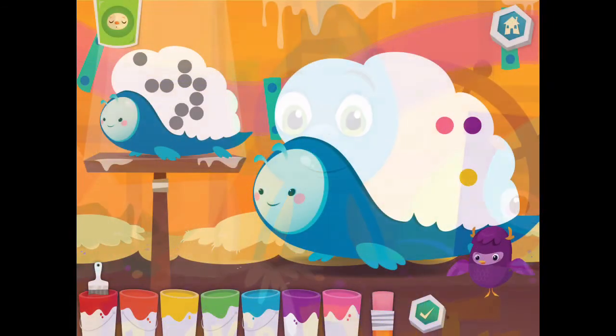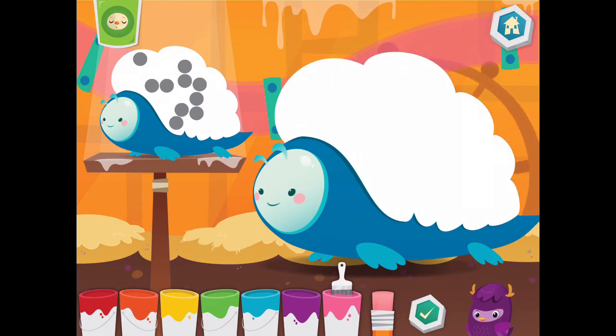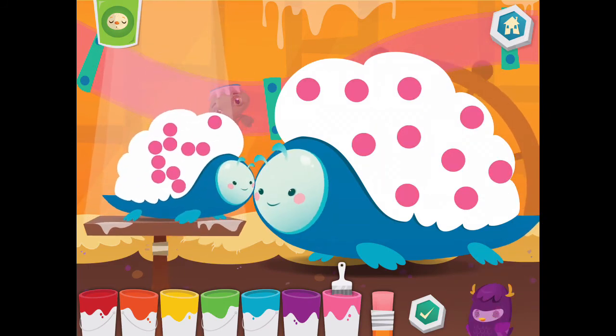Make the two pets look the same by adding or subtracting dots. Pink. You're doing great!